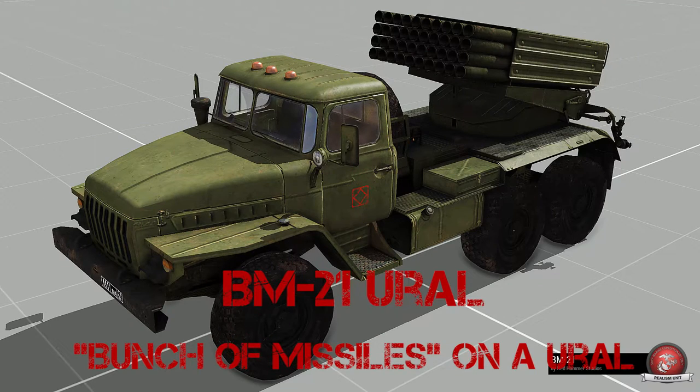This isn't really another vehicle — the BM21 is a rocket launcher attached to the back of the Ural to create a highly mobile artillery platform. Think of it as a bunch of missiles on a Ural — BM21, a bunch of missiles.